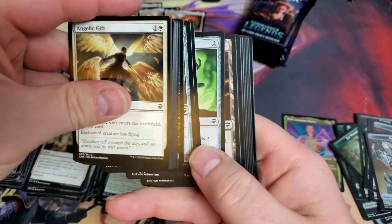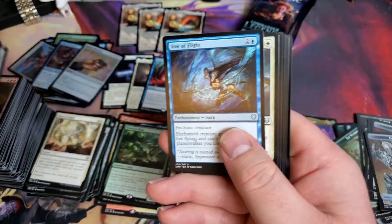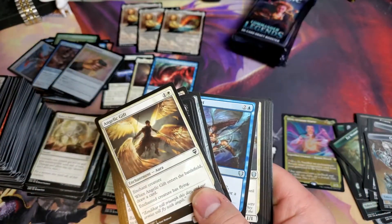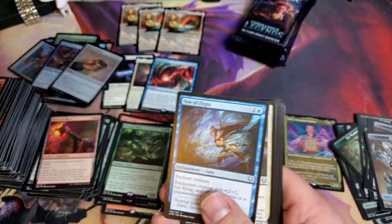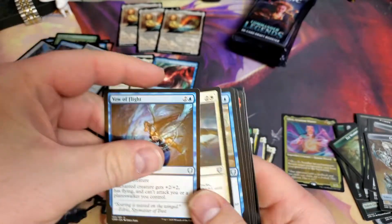We're going to see that Nyx Lotus. Man, I screwed up - uncommons go down, they do not go on top of the common pile.